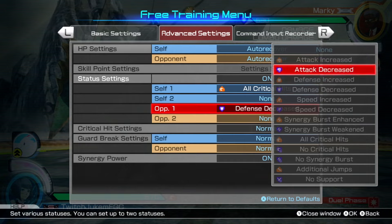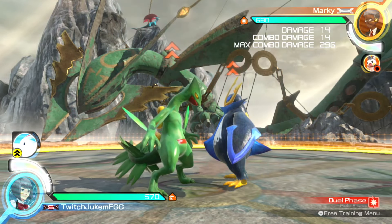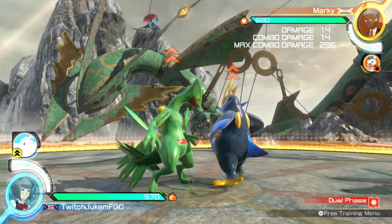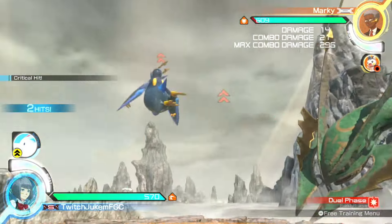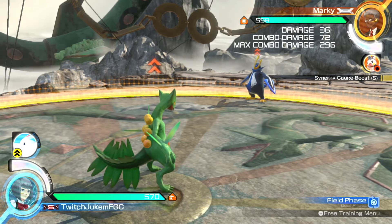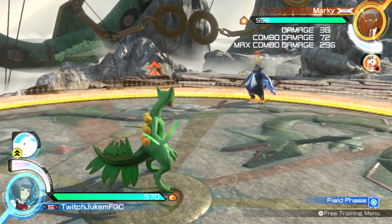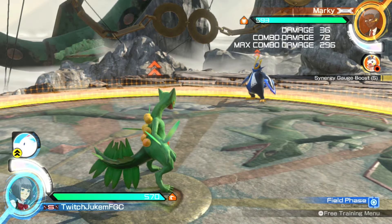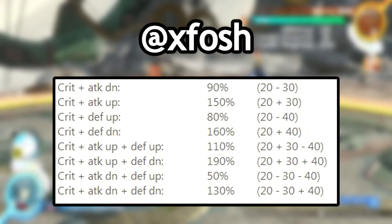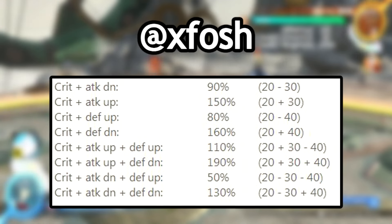What gets even weirder is when you add a defense down to the opponent instead. You'd expect it to be only 20% less — maybe around the same damage. Sceptile only does 90 damage, and as you can see it's doing 72. Calculations are really weird and I'm not sure exactly how it works, but there is a list I'll be showing on screen with all the different modifiers — attack downs, attack buffs, defense downs, defense buffs, with crits and without crits — that was made by a community member named Fosh.